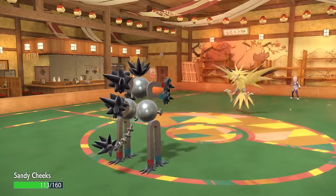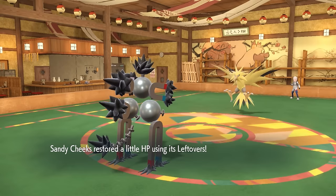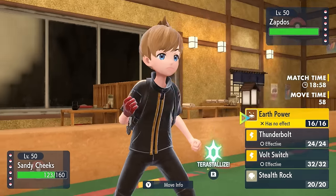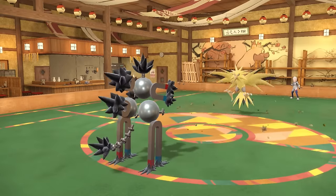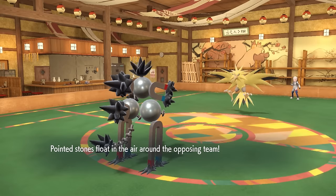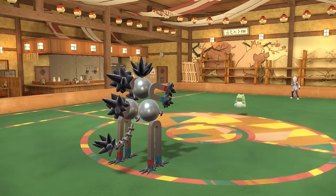I go into Sandy Shocks — I realize Zapdos generally doesn't have any coverage that can touch a Ground/Electric type. Sandy Cheeks has a pretty solid matchup here, and I imagine they'll probably switch. I go ahead and try to set up Stealth Rock basically for free. Turns out they actually do stay in, so as I set up rocks we've got hazard stacking and I'm not worried about this matchup. They go for Substitute, which isn't great but mostly fine since I can take attacks and we've seen the coverage they're running.